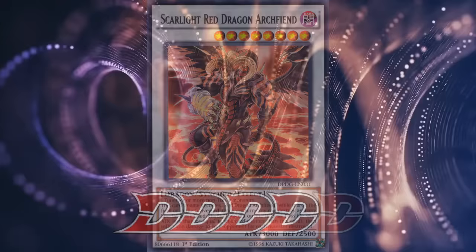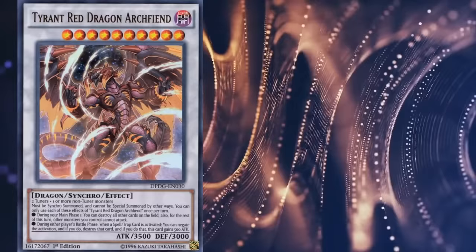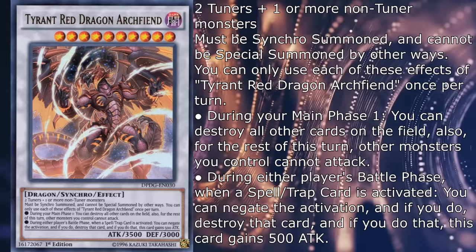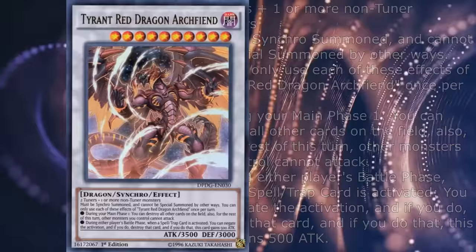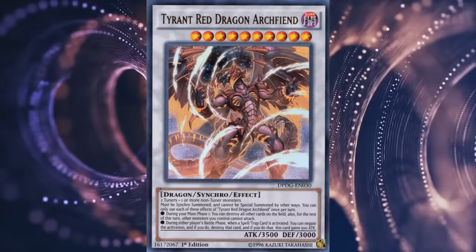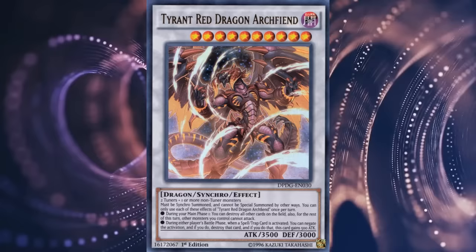The final RDA synchro on the repertoire today is Tyrant Red Dragon Archfiend — a level 10 with 3500 attack and 3000 defense, requires two tuners and one or more non-tuner monsters, must be synchro summoned and cannot be special summoned by other ways. During your main phase, you can destroy all other cards on the field — also for the rest of this turn, other monsters you control cannot attack. During either player's battle phase, when a spell or trap is activated, you can negate the activation and if you do, destroy that card, and if you do that, this card gains 500 attack. This feels more like an upgrade to Hot Red than any of the other manga evolutions ever did. The first effect is straight up a stronger version of Hot Red's nuke with the exact same restriction, and the second one is just battle trap elimination, which felt a bit outdated when the card came out and is basically irrelevant now. The card is slightly easier to summon than the other higher level RDA monsters, mainly due to it being level 10 and not requiring a specific non-tuner, so while it might not be a consistent game ender, a somewhat easily accessible field nuke is usually good to have around. 3Ds.